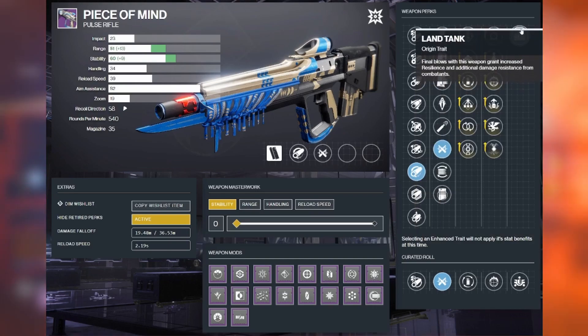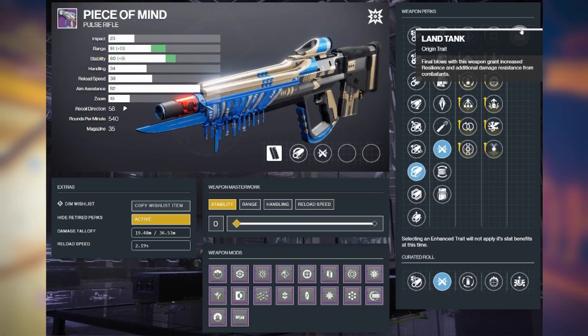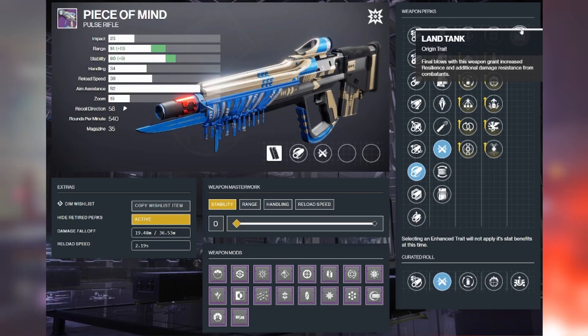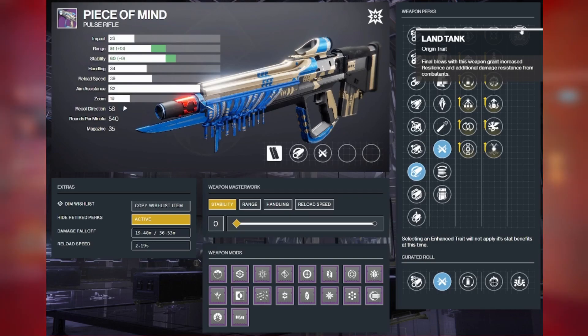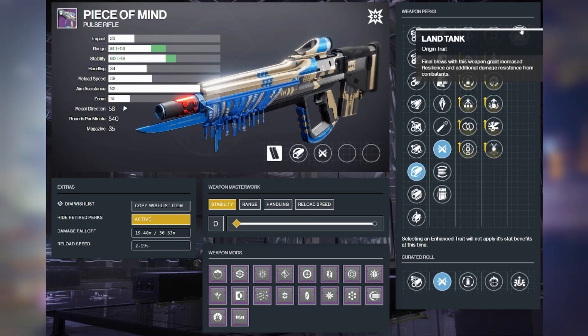Last but not least, the origin trait on this — called land tank — is not incredible for PvP, more of a PvE origin trait. Final blows with this weapon grant increased resilience and additional damage resistance from combatants. You might survive an extra shot from a low-impact gun in PvP, but it's not really something you'll notice saving your life. So I choose to disregard the origin trait, but everything else about this rifle makes it so good: it's just an absolute laser beam, fast fire rate, super easy to hit headshots, super easy to spray-transfer to other targets, and a very solid perk selection.